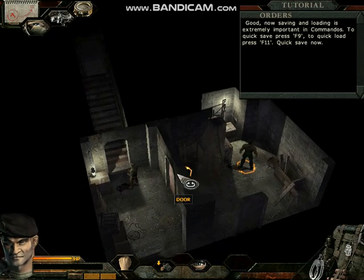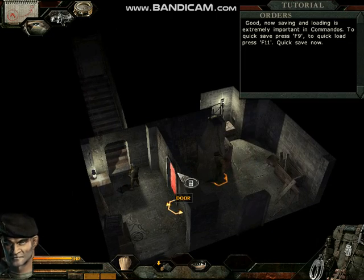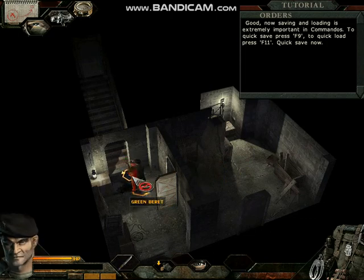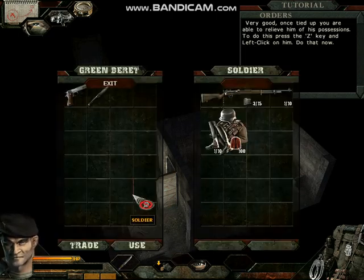Now, saving and loading is extremely important in Commandos. To quick save, press F9. To quick load, press F11. Quick save now. Very good.